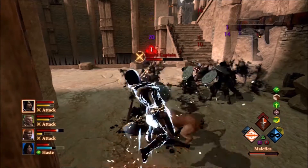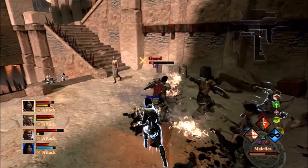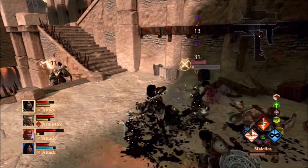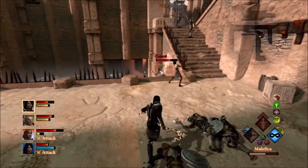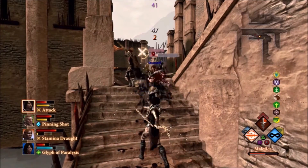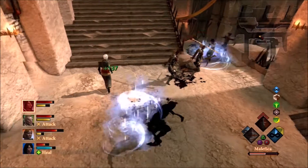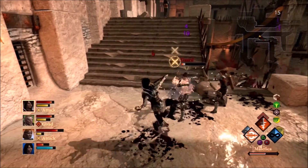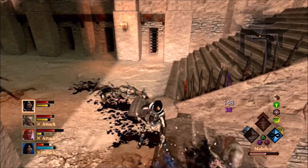Let me get this lieutenant out of the way if I can. I'm hoping Aveline can handle those guys over there — if we can get the lieutenant out of the way, he can stop buffing these guys, and it'll be much easier to kill them. I'm going to get these archers out here — they're doing work.